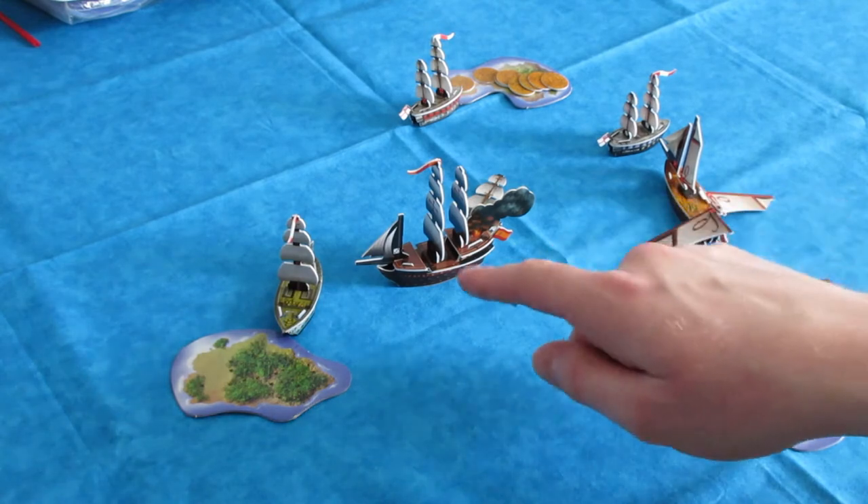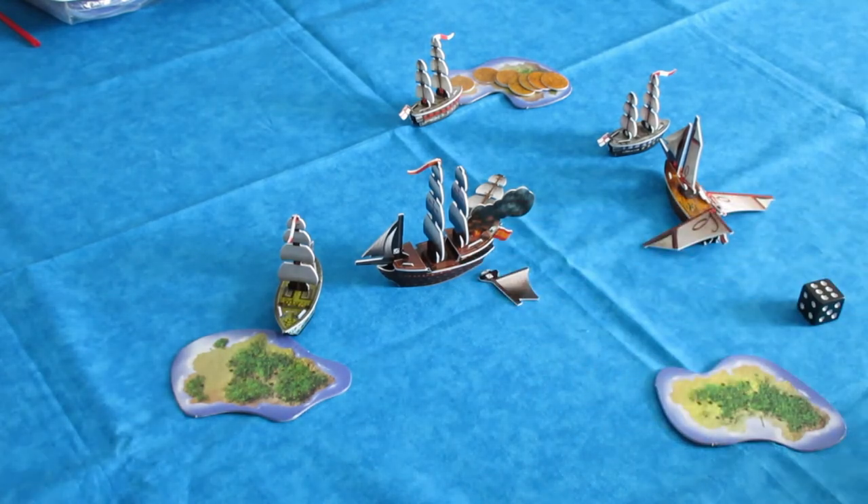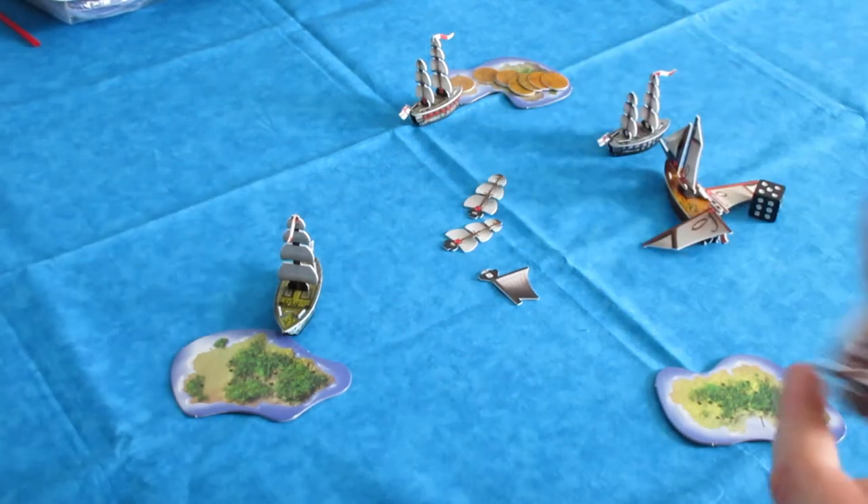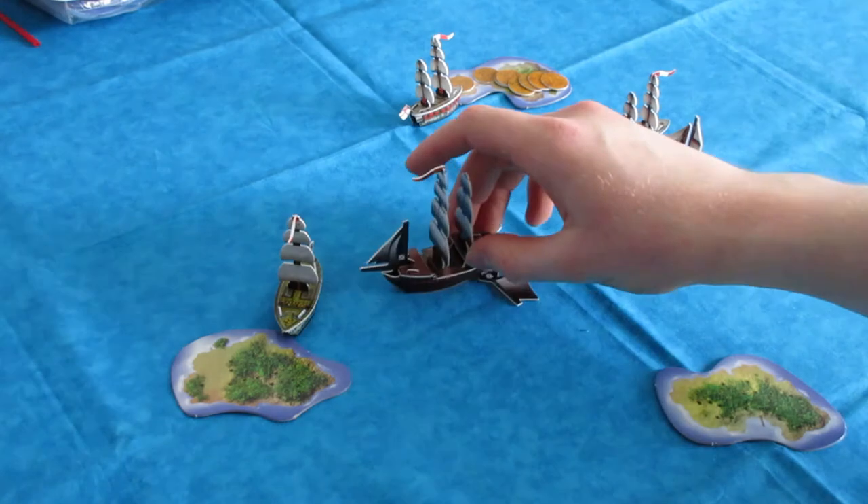Now it's the Spanish turn. This is a little more advanced, but basically if you have a fire mast, you have to roll for every action the ship takes: on a 1 or 2 it spreads, 3 or 4 no result, and 5 or 6 it's extinguished. They got a 5, so the fire is gone. They put out the fire mast.